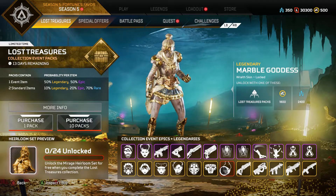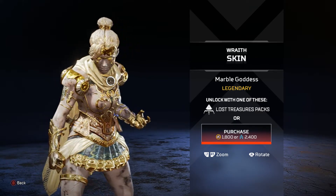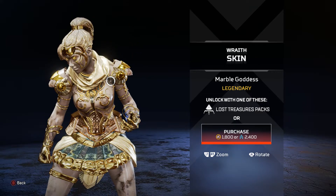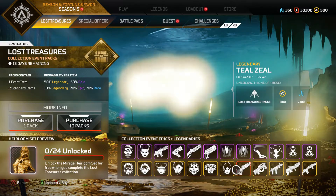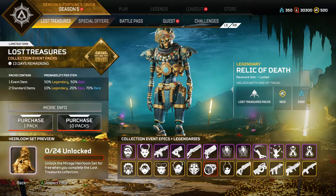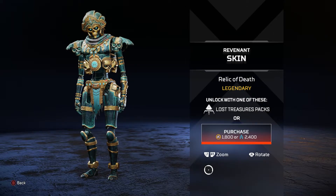We got a new skin for Wraith. I just don't get the look of it — she looks like a statue. The Marble Goddess, yeah, I don't know, that one looks okay. Then there's this one too — I really like Revenant, he's my favorite legend, and he looks cool, it looks dope.